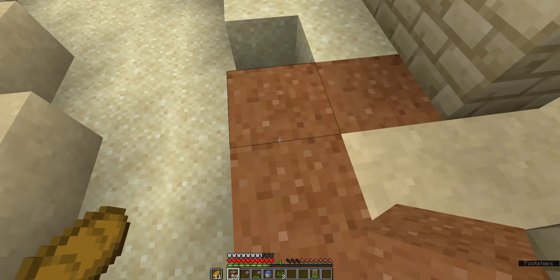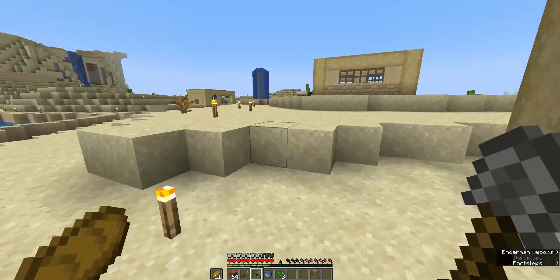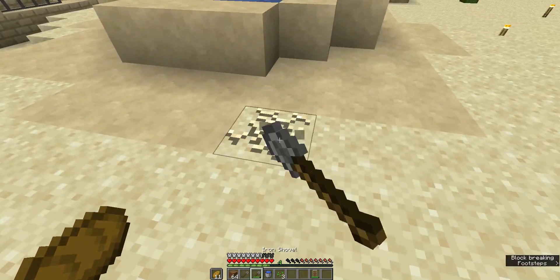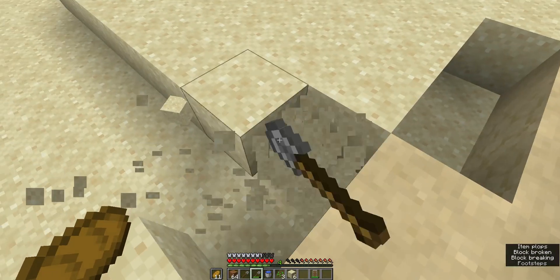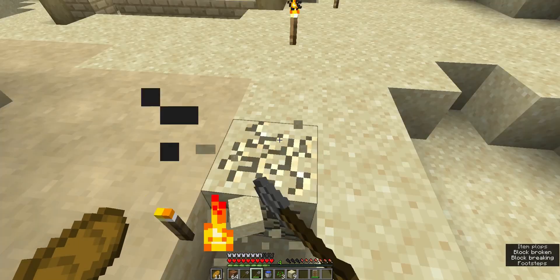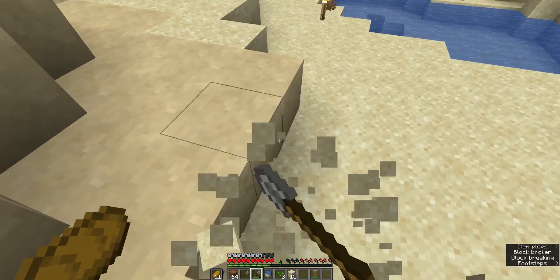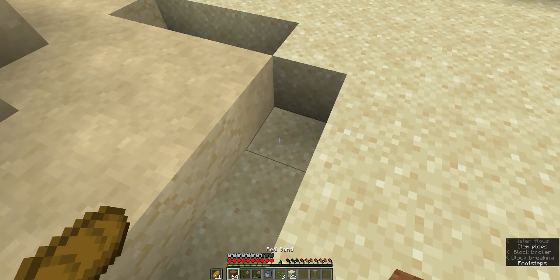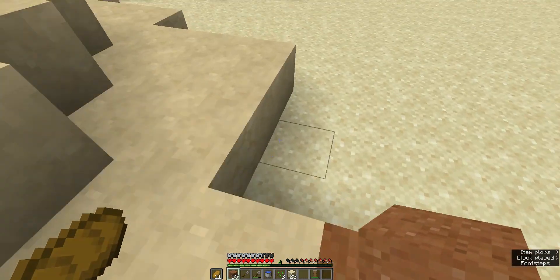I don't know about this color of sand — I may have just gone and found a mesa biome for nothing. If I end up changing the blocks out for a different block I'm going to be pretty mad at myself, because of how long it took me to find the mesa. So let me just use it around the edges over here and see how it looks.